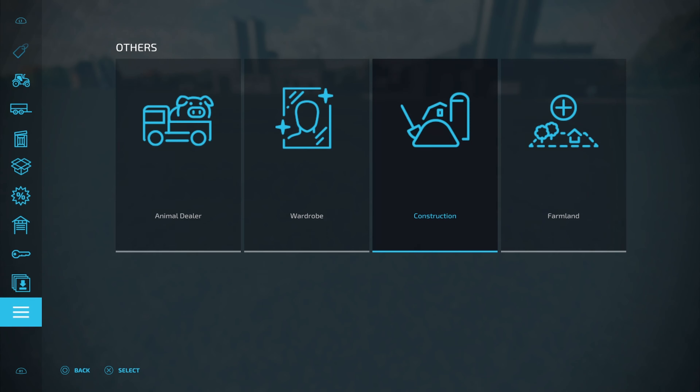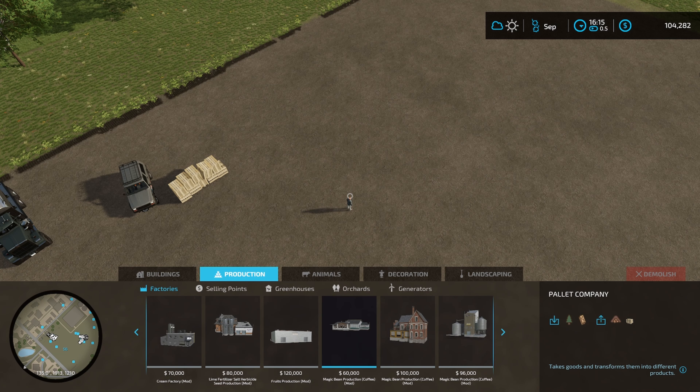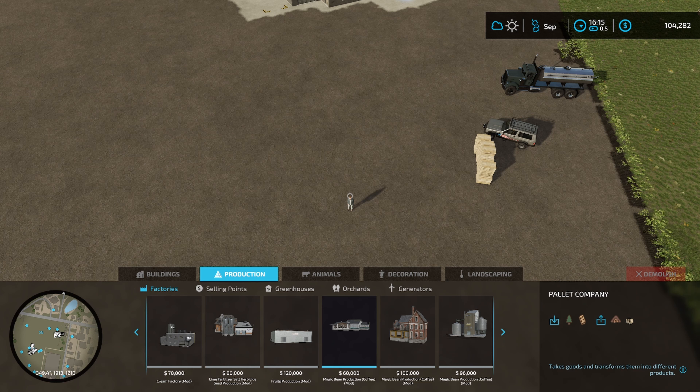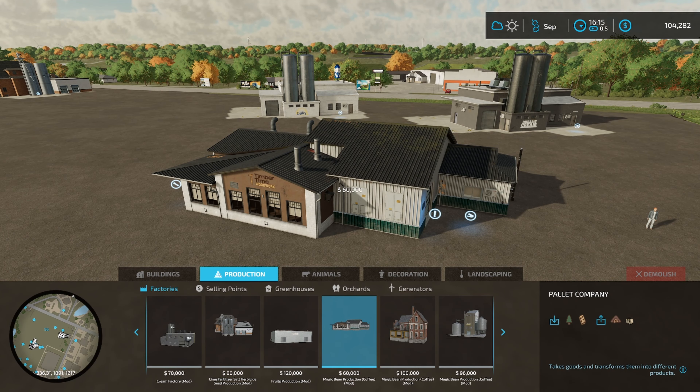If you don't want to buy pallets and actually want to make them because you enjoy logging, go to Construction, then Production, into Factories, and find the Pallet Company. You're going to need the Magic Bean Production mod by the same modder, Newell Gaming, installed. Since that one also uses empty pallets, maybe just download both mods. At $60,000, you put wood or planks in and make your own pallets instead of having to buy them — that's a better option.